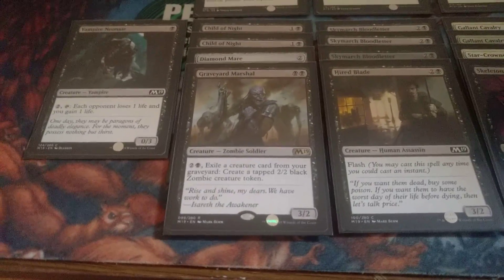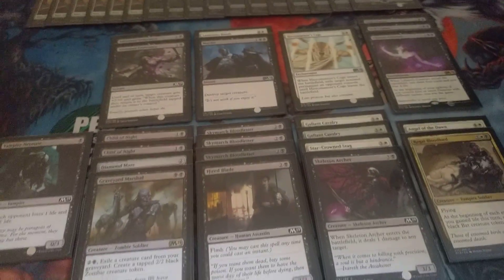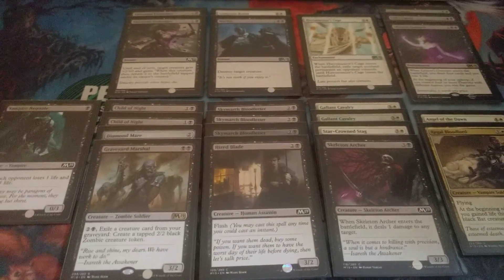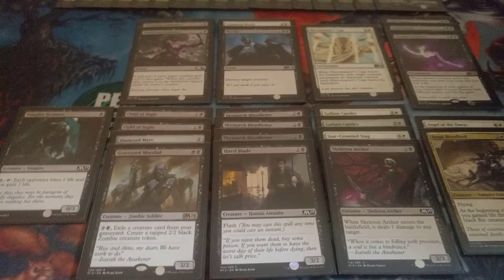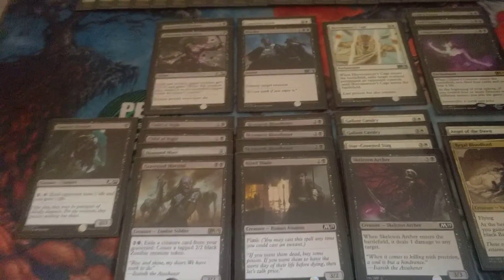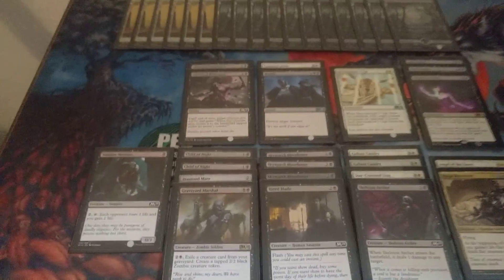So the way the draft itself went, I first picked a Graveyard Marshal, followed it up with a Murder, and then black seemed relatively open for the rest of that pack. I'm assuming because my opponent passed me a Murder that they wanted me to jump onto black, and I'm pretty sure I was correct with that, because then I kept getting Bloodletters in that pack, and I got a Lich's Caress in that pack as well.